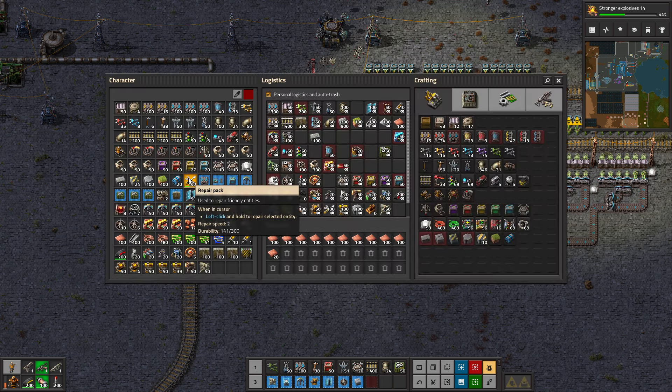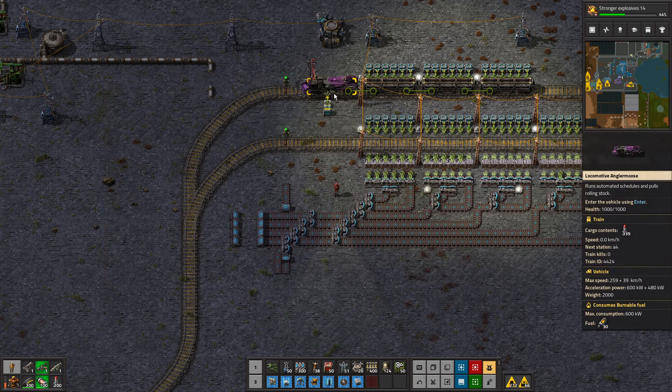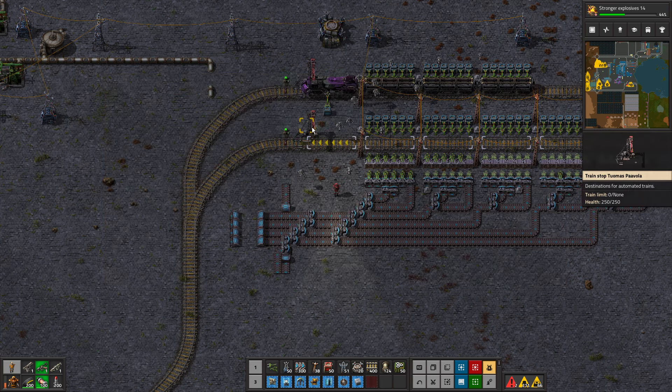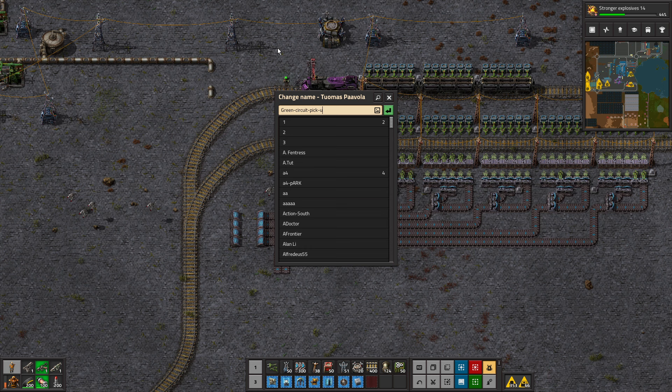This is 'Bristol Pickup Green' — this is not the same as this, so I'm not just going to copy that, which was my first thought. I should really group everything. Name it: 'Green Circuit Pickup Bristol'.